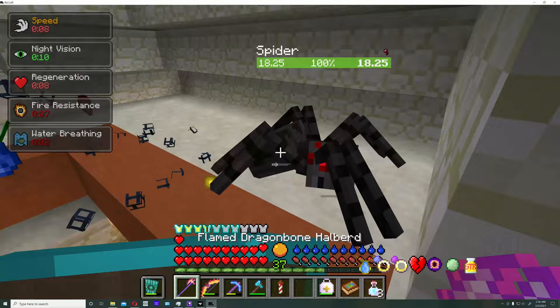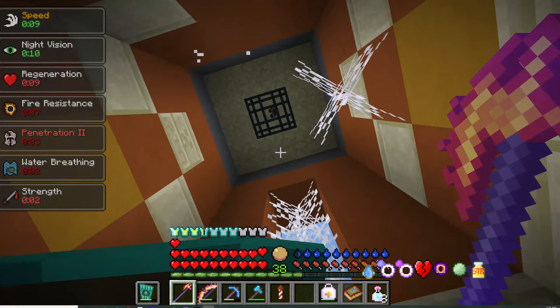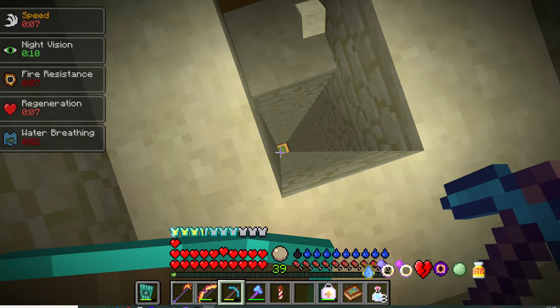Once you're inside there are four entrances downstairs - whichever one you take will be totally up to you. Just know that it is going to be a pain. Some of these have spawners, and like I said, there's traps. This one will just lead you down there. This looks like it has a slime but I wouldn't trust falling down there.